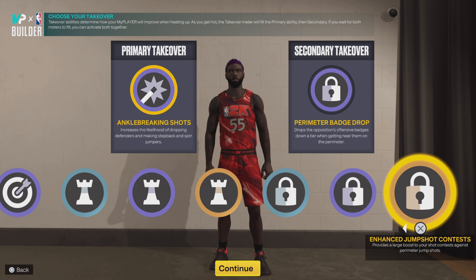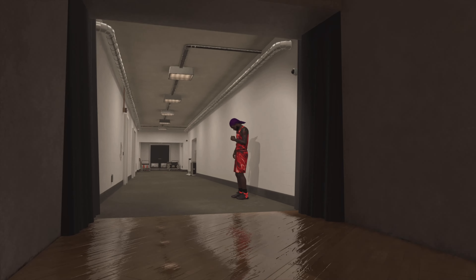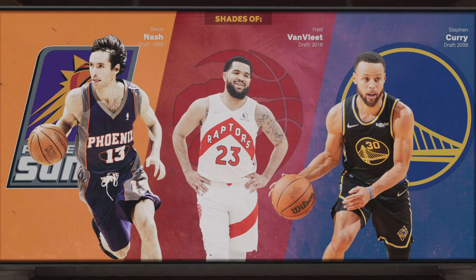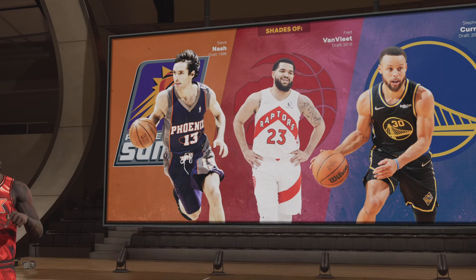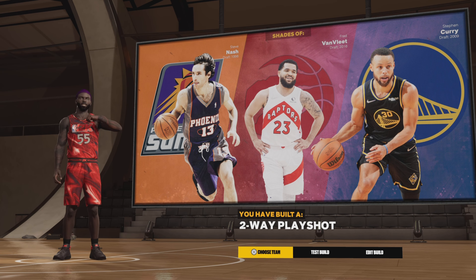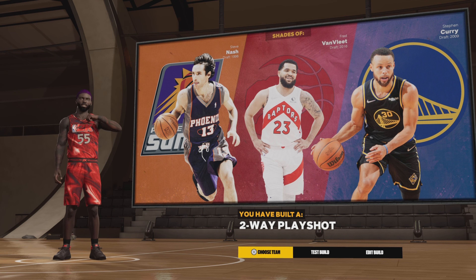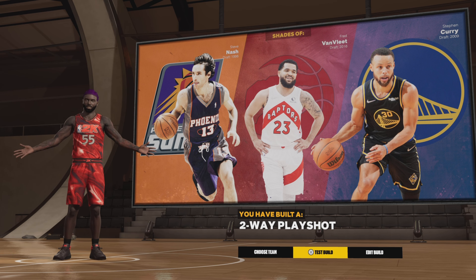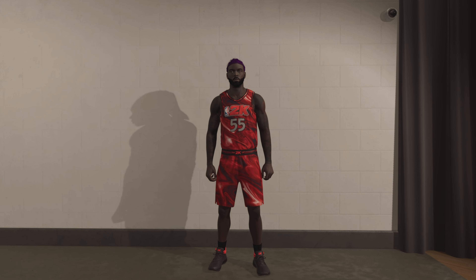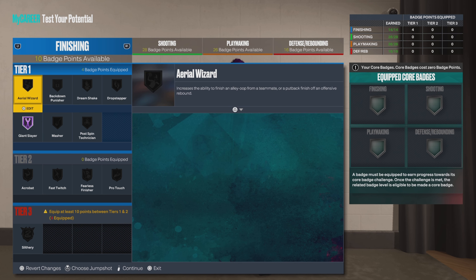You get the shot-creating takes, sharp takes, play takes, and lock takes. Me, I want ankle breaker shots and perimeter badge drops — you choose whatever fits your playing style. Now, I didn't get him in the shades, but I still think I did pretty good. The shades are pretty accurate: Steve Nash, Fred VanVleet, and Steph Curry. I would take any of these players for real. The build name is Two-Way Play Shot — it's a rare name, I haven't seen it very often, and it sounds good. Either way, it's a dope build.